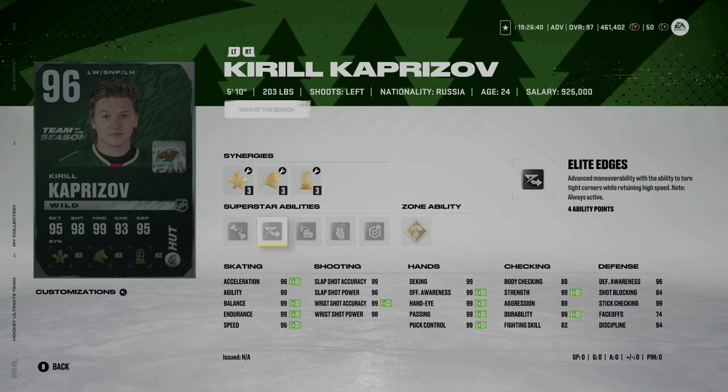Kirill Kaprizov gets a card — 5'10" 203 pounds. Although he's 5'10", he's hard to take off the puck with that weight. He has Elite Edges and Wheels, and Puck on the String is going to be a lot of fun. The other night he became the all-time leading points getter for the Minnesota Wild — I believe at 83 points he just eclipsed that record during the Penguins game. It's hard to believe only 83 points is the record, but he's going to have a great season for many seasons to come.